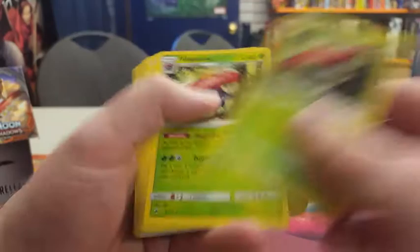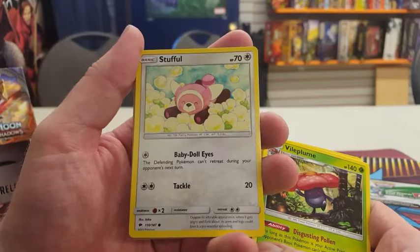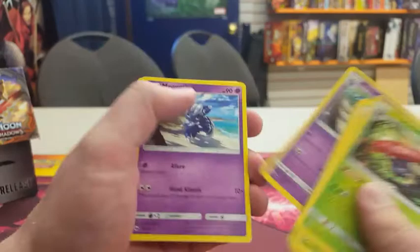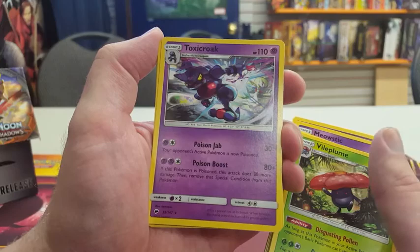Continuing through the 22-card pack: Lillie, Professor Kukui, a Nest Ball, a Timer Ball, a Stufful with Baby Doll Eyes (defending Pokemon can't retreat during your opponent's next turn) and Tackle for 20. We have a Meowstic with Allure (draw three cards) and Hand Kinesis for 10 times the cards in hand. Another Meowstic — Espurr — with Perplexing Eyes (defending Pokemon's weakness is now Psychic until end of your next turn). Toxicroak with Poison Jab (30 and opponent is poisoned) and Poison Boost for 80+ (if this Pokemon is poisoned, do 80 more then remove that condition). Croagunk with Corkscrew Punch and Froghawk. Two Lillies, another Professor Kukui, and a Great Ball.